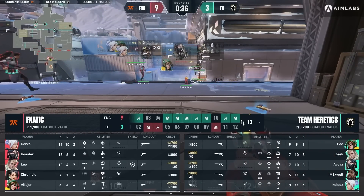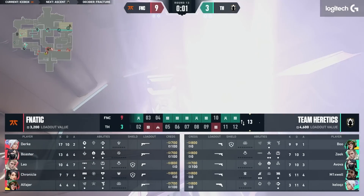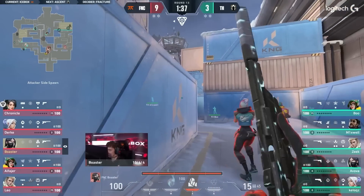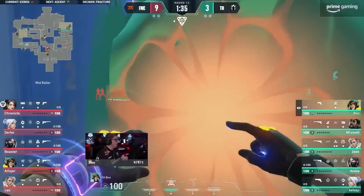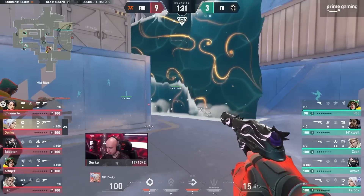It's just brutal — the aggressive plays. That was a little bit less to do with Sage the agent, more just how Chronicle was playing it. But the Sage is a pick where counter to Harbor wants to take more forward space with those deep walls towards Snowman, off of Rafters on A. Sage can look for shallower control — so you don't actually have to fully take the site, you can just drop the wall down, look for a plant, do things relatively easily.